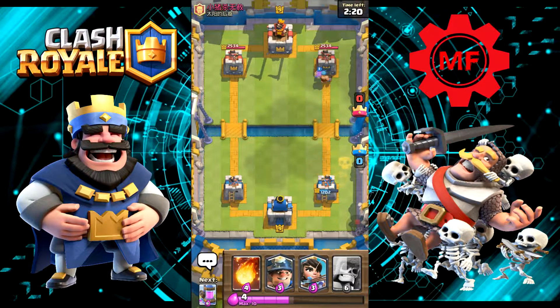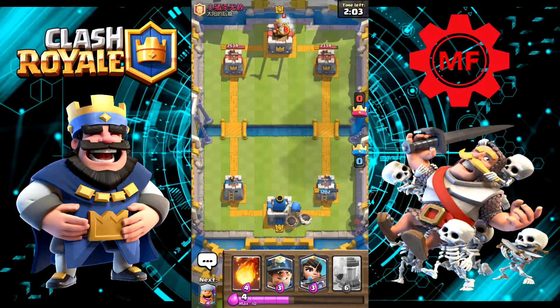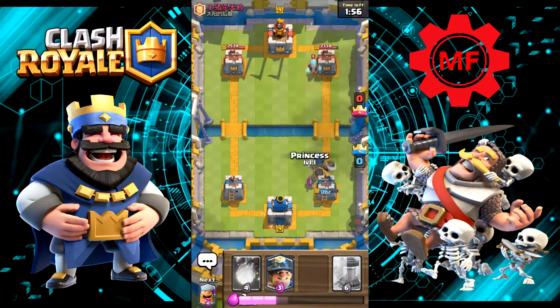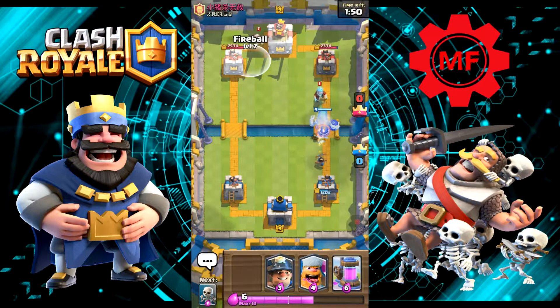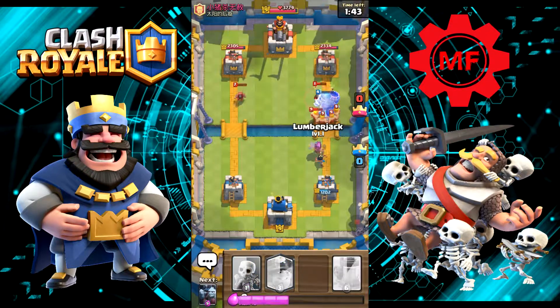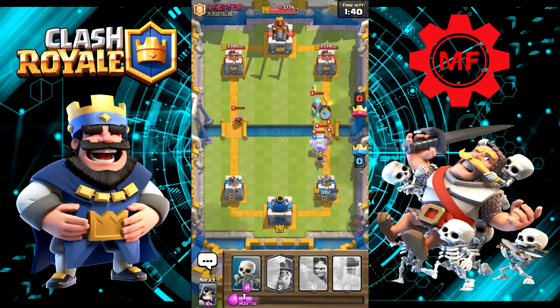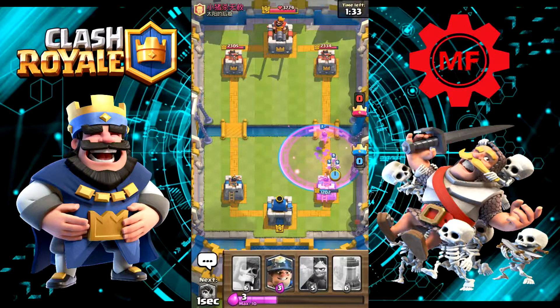I was not expecting the Graveyard. Let's save up a little elixir so we can put the Giant Skeleton down behind the tower. That Ice Wizard we gave him is hurting us. Let's put Princess in the back. Let's go ahead and Fireball that Wizard. Let's try and keep all that in the radius — it was not. That was a waste putting the little skeletons down.